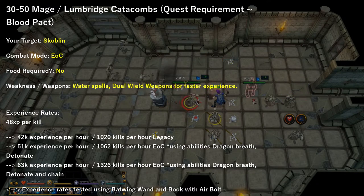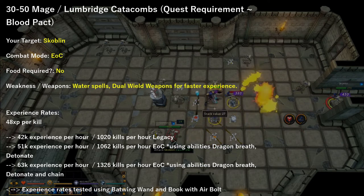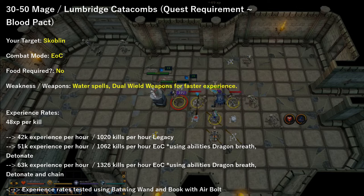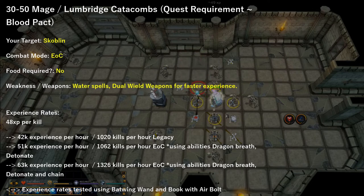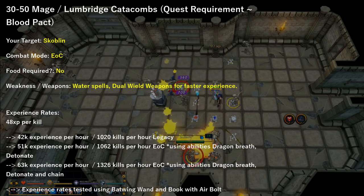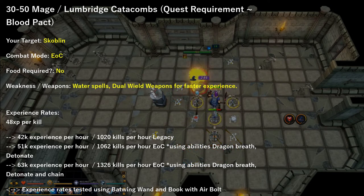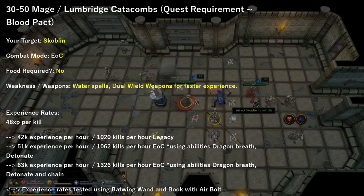From level 30 to 50 magic, I suggest heading back into the Lumbridge Catacombs, targeting Scoblins using Evolution of Combat, and using Water Spells for the combat weakness. I tested these rates from 30 to 50 magic using a Batwing Wand and Book. I was able to achieve 50,000 experience plus using Evolution of Combat, utilizing abilities like Dragon Breath and Detonate. At 45 magic, when you unlock Ability Chain, I was able to increase my experience rate to 63,000 experience per hour. When using Evolution of Combat and AoE abilities, I highly suggest targeting a monster, doing damage, then targeting another, and repeating until you have a large group, then utilizing Dragon Breath and Detonate to full effect.